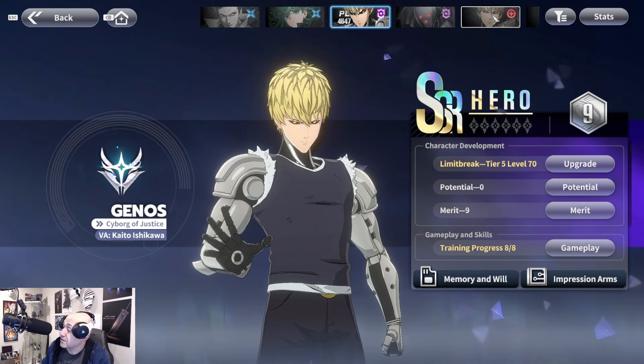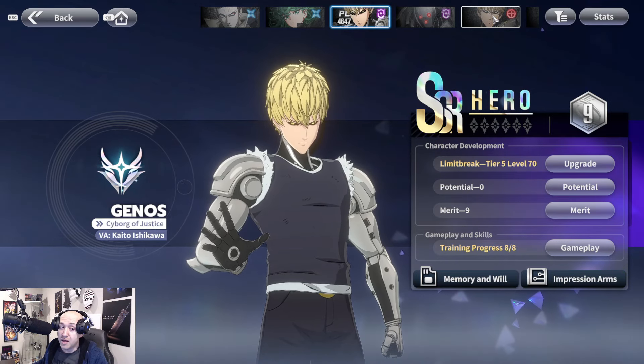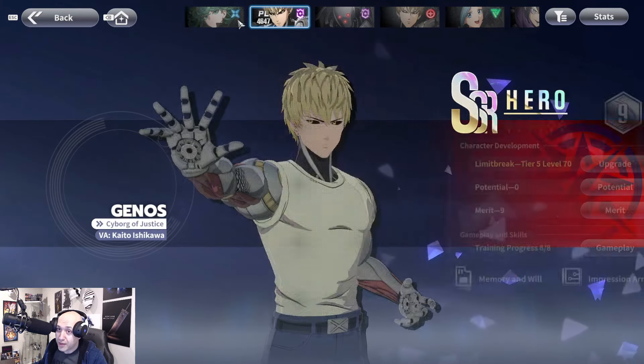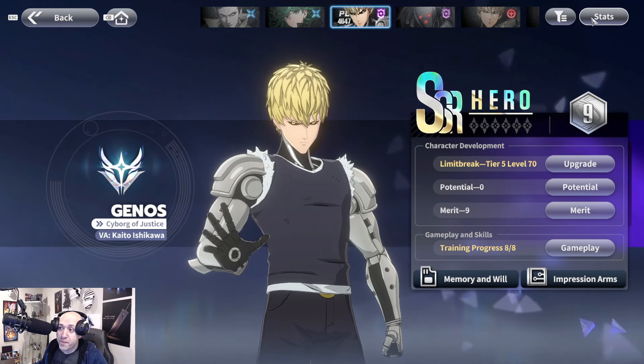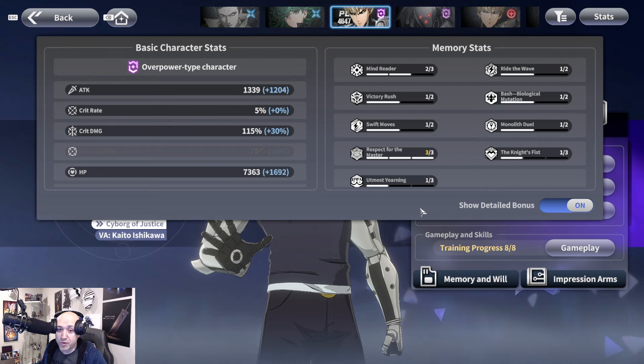Let's start with the free SSR that everybody gets — SSR Genos, the Cyborg of Justice. Don't mistake this version for the SR version, which is completely different. That distinction will matter when you pick wills and memories. Genos is an overpowered unit built with attack, crit, and crit damage, with slightly higher crit damage than most others, plus HP, composure, defense, and interrupt abilities.